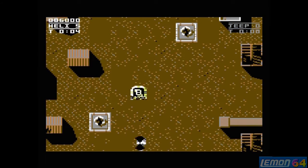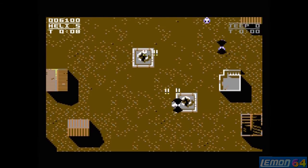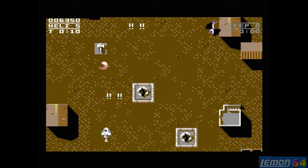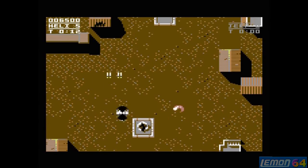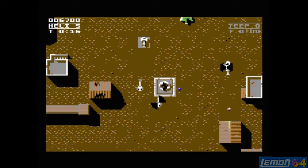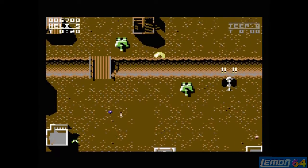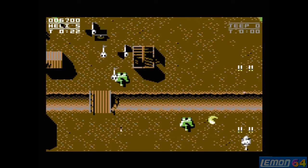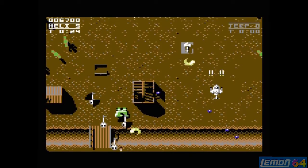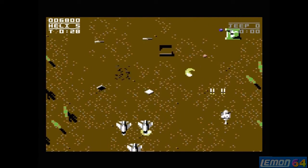Eventually the sub boss will cough up some bonuses — speed ups and weapon power-ups. On the Amiga we get various levels of power-up but on the C64 we only get one or two, and the spread shot isn't as useful as the speed up because this game runs fairly quickly. You'll need the speed just to keep up.